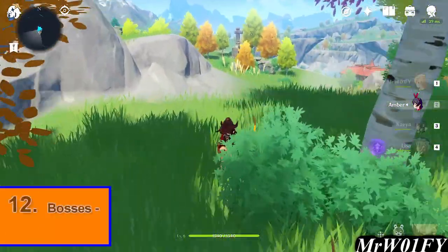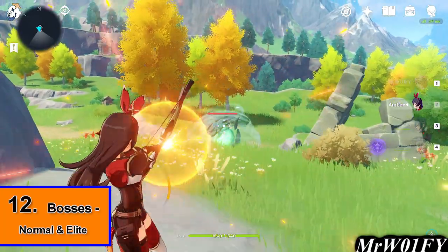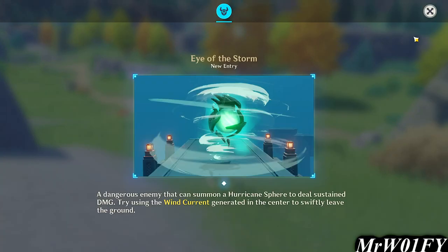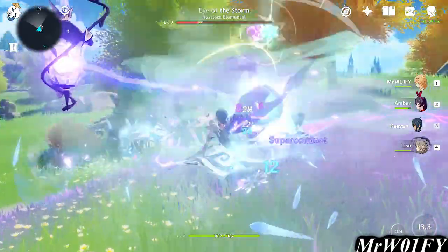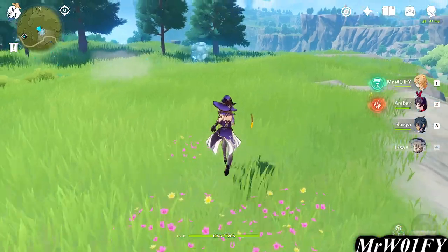As you gain more adventure ranks, you may start to see a couple of big bosses appearing around the map. The earliest of these shouldn't be too much trouble for you and may exist as barriers to certain objectives, like the Statue of the Seven. Most of the smaller bosses will provide artifacts and ascension craftables.